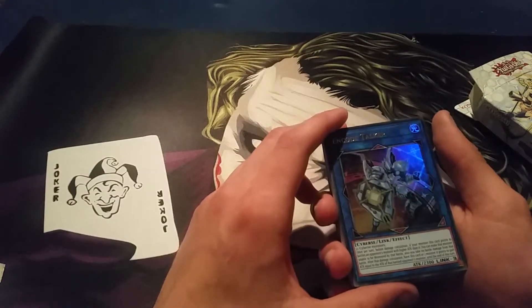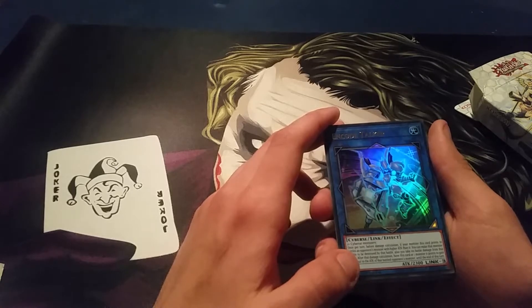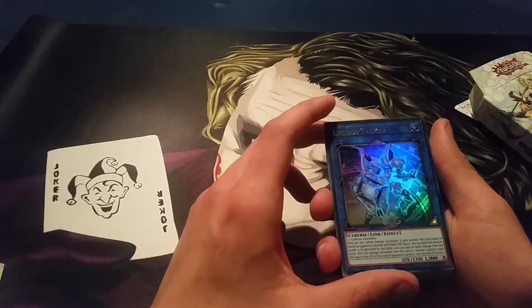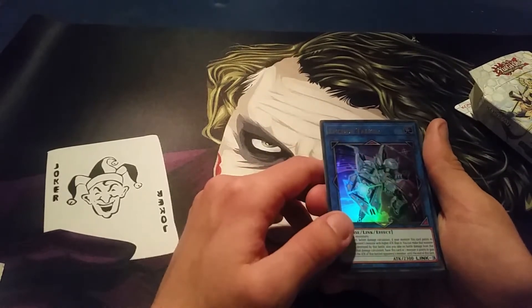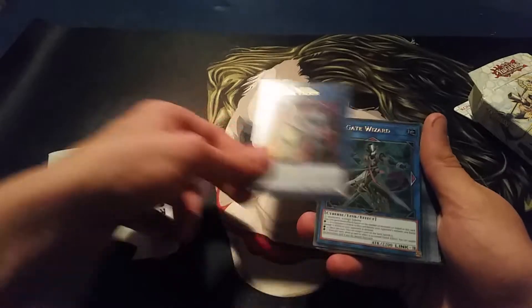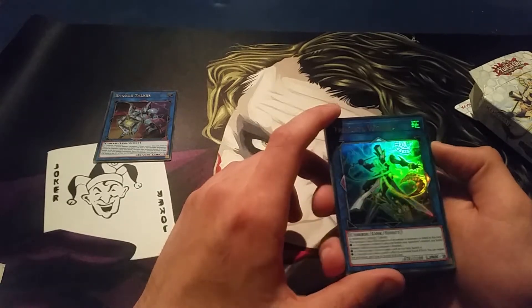If you don't know how link works I'll put a link to that video in the description. This one's actually pretty nice — once per turn before damage calculation, if your monster this card points to battles an opponent's monster with higher attack, you can make that monster unable to be destroyed by that battle, and you take no battle damage from that battle. After damage calculation, this card or one monster it points to gains attack equal to the difference — so you're gaining attack until the end of the turn, protecting your monster, and you don't take any damage.